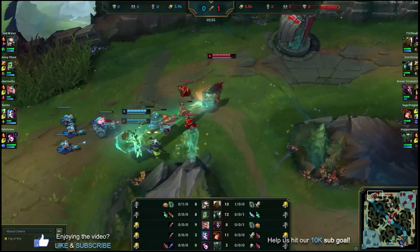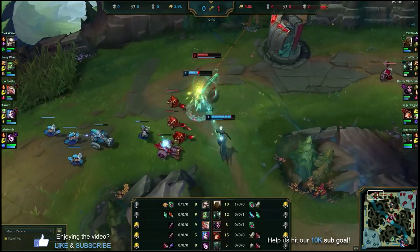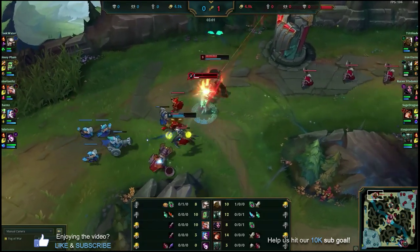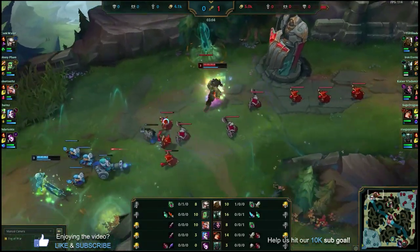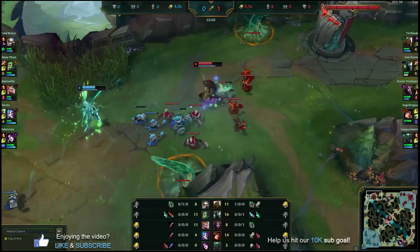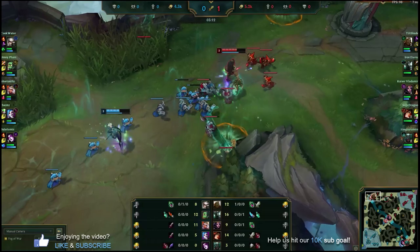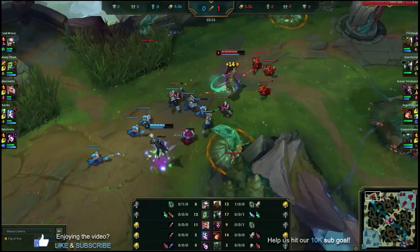We get a good chunk on her — maybe five to ten percent of health. Now that we've got our E, we try to land it instantly and then W that spirit we pulled. The turret is actually smacking it pretty good too, so we got that in range of our turret, and that chunks Camille down to half health. From here we should really have good control of this lane phase. If we want to push this wave out we can do so with our Q and W.